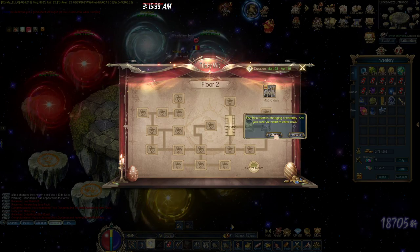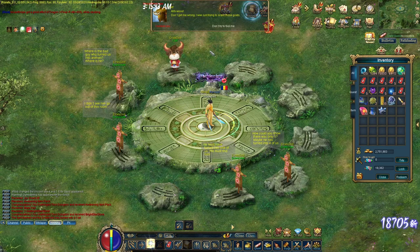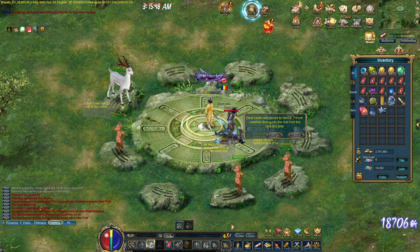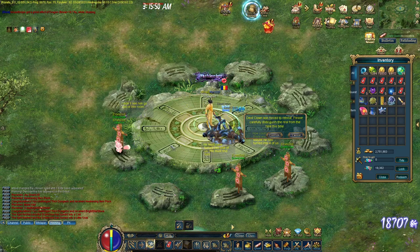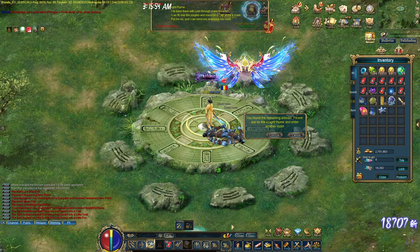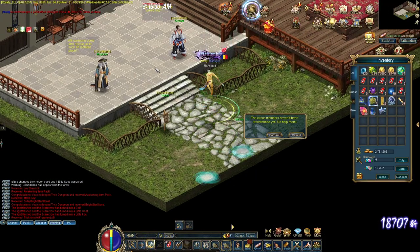At this event map, you need to find the correct NPC. If you fail, you'll receive an Axial Monster. This is the main NPC — and that's it, this is done. Let's go to the next room.